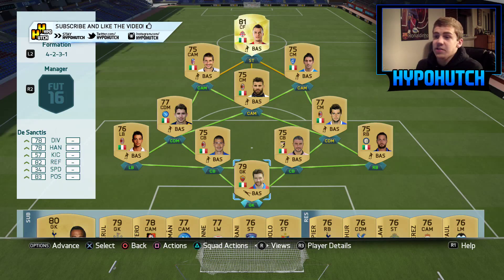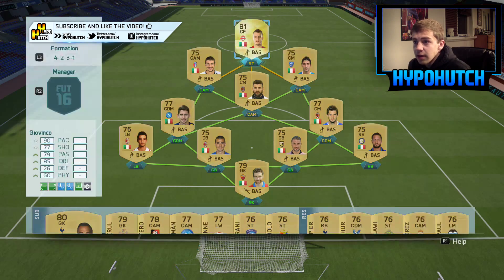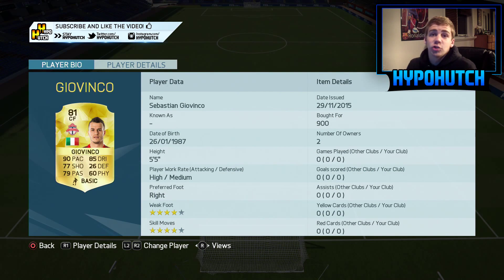Hey guys, Hypo Hutch here. Today we are back with another hidden gem series. It's been like two weeks since I last uploaded one of the hidden gem series — I've just been really busy at school. So last week you guys picked Giovinco. He's freaking short but he's been rocking it in the MLS lately. I'm kind of glad you guys picked him because he's really cheap — I bought him for 900 coins — and you can probably make a great Italian team with him. Let's just see how he plays in actual FIFA.